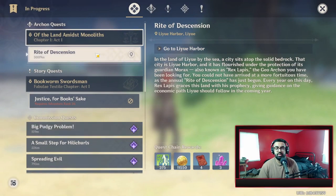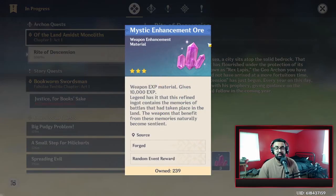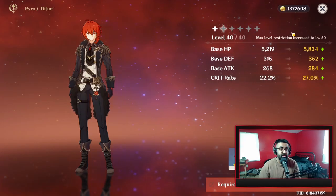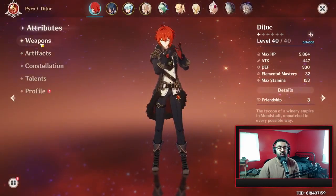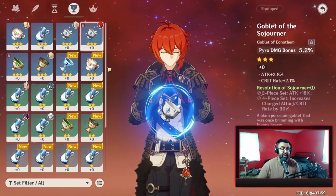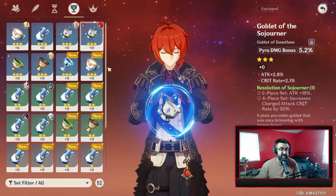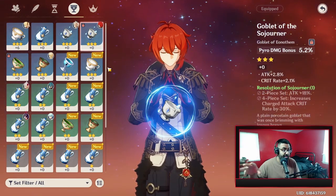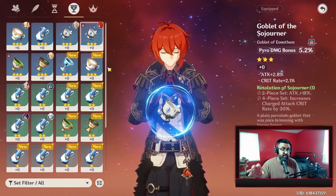While doing story quests, you'll also get archon quests. These are special quests where you can get 60 primogems, and you also get adventurers experience, enhancement stones for leveling up your weapons, and mora — the currency you need to do literally anything in this game. Whether it's getting your character's ascension higher to increase their level cap, upgrading artifacts, or weapons, you really need mora. Make sure you're talking to everyone and grabbing every side quest, because you may miss out on mora, experience, and hero books.